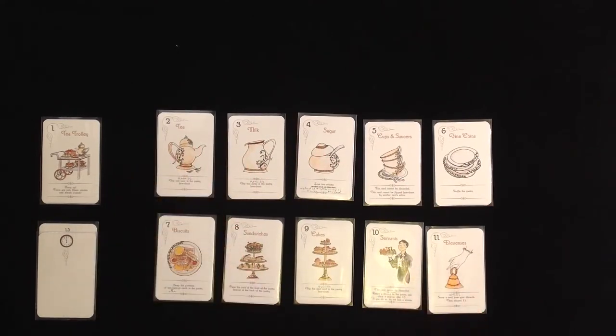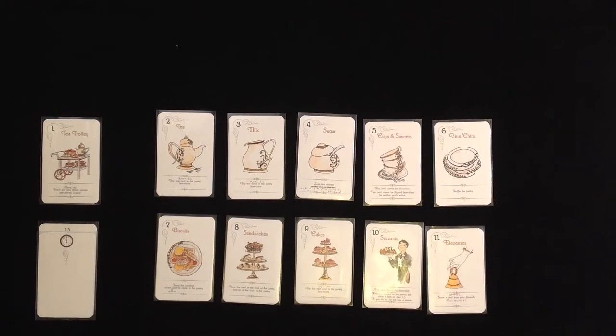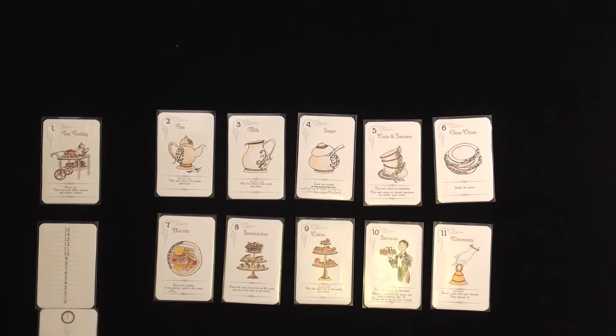Our job is to put everything on the tea trolley in the right order, in ascending order - from 2 to 11 of course. If we manage to do that before the time runs out, goes to zero, we've won the game. If not, the lady is not amused and is about to fire us.